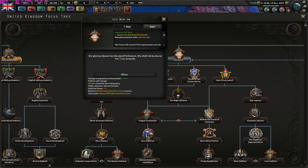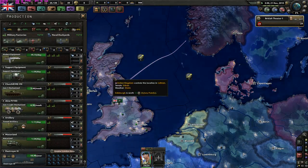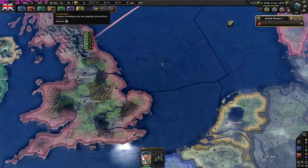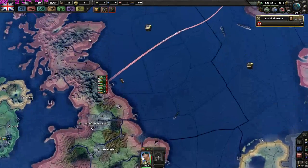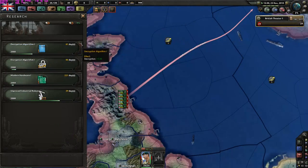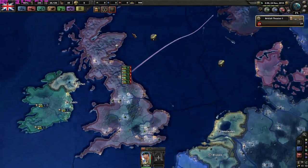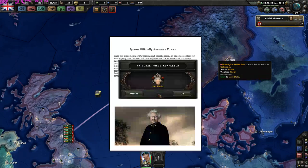Let's let her in - our glorious queen has dissolved Parliament. She shall rule by decree from now onwards. I want to get more ships. We are all assigned to our fleet, UK Fleet 1. In about 40 days, I don't think Norway should fall in one month - but we'll see. We have to capture Oslo anyway.